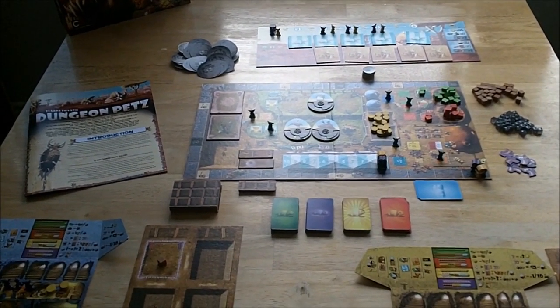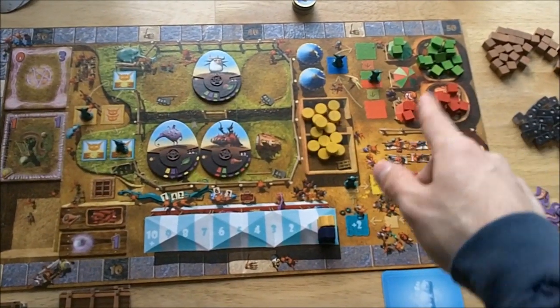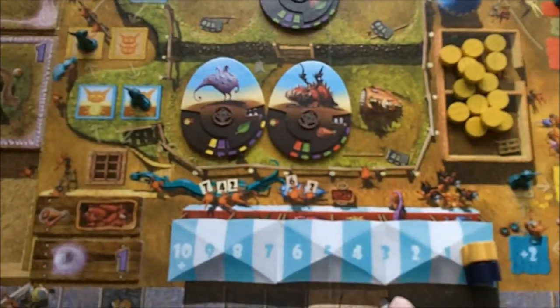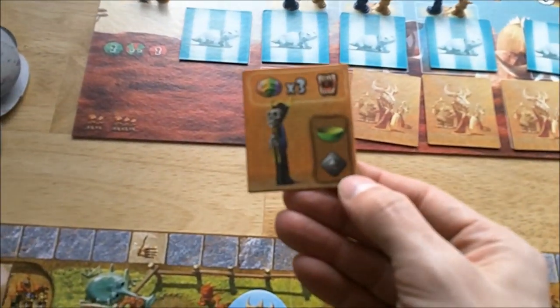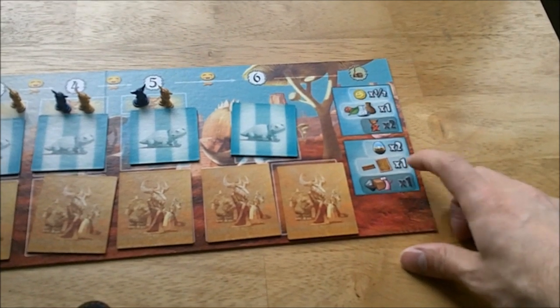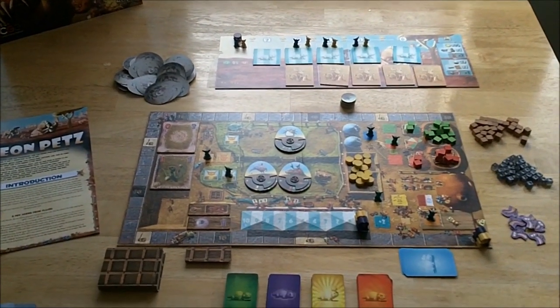You win the game by scoring the most victory points, tracked along the outside of the board. You get points in two major ways: winning exhibitions — having the highest or second-highest score — and selling your pets to dungeon lords, which also earns victory points. Finally, from the final scoring you'll get victory points for your money, food, potions, and remaining pets. The game ends after the sixth turn.